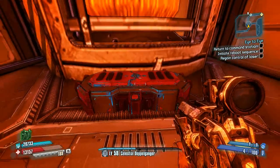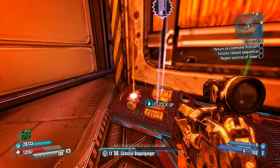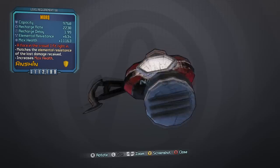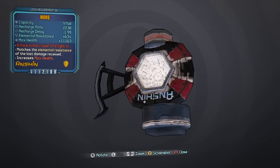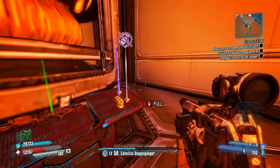And this is it — you just open this up here, and if you look on the left-hand side you'll see the Morgue shield. It's a legendary shield. That's pretty much it for the guide. We're just going to look at the shield in a little bit more detail. You can see the capacity is 9,760 at level 58, so it is a reasonably high capacity shield.